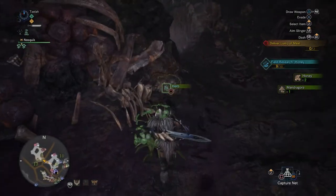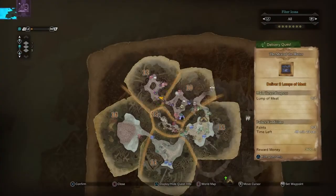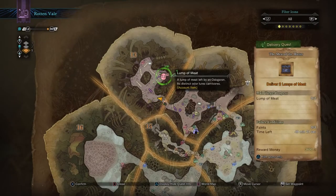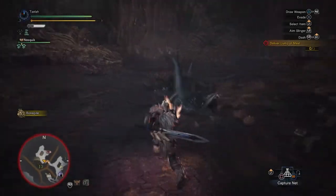Grab some of these good items on the way — Mandragoras are super useful, and herbs if you just want to make sure you get enough potions. But this is the area. The item is right here on the map as you can see — it says Lump of Meat.